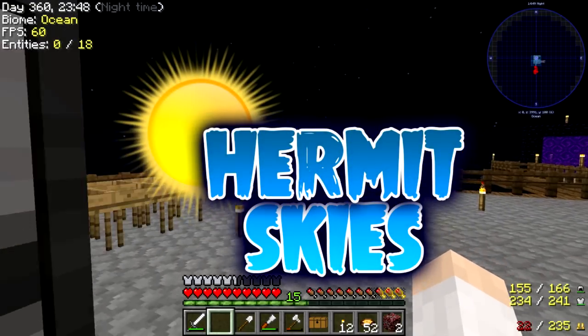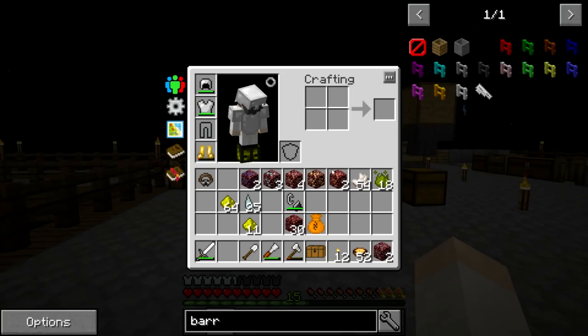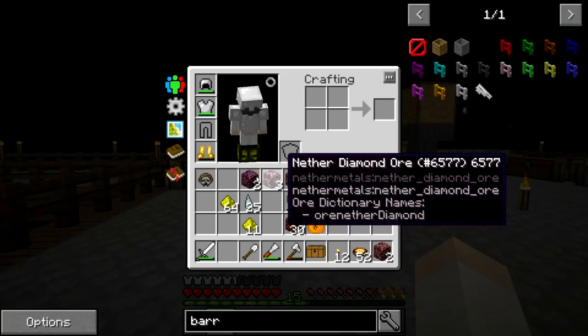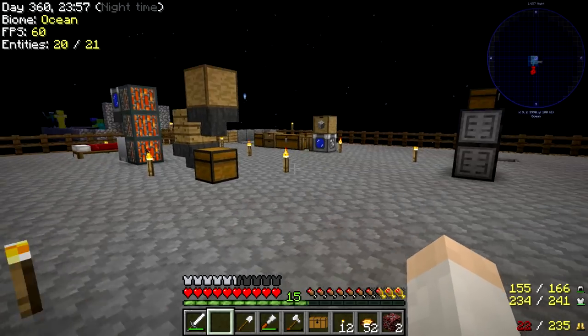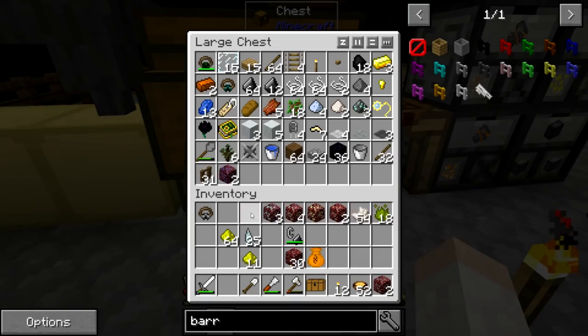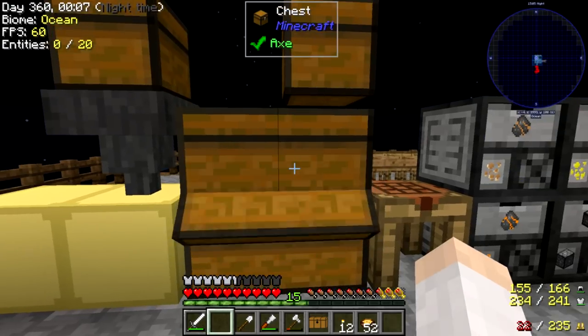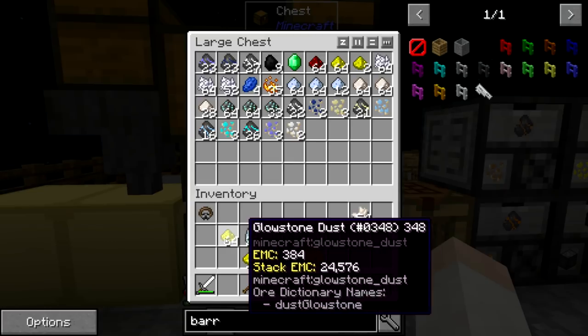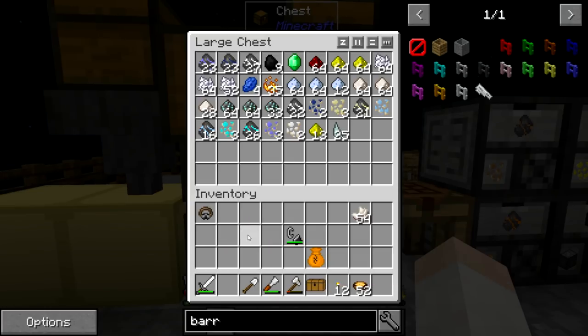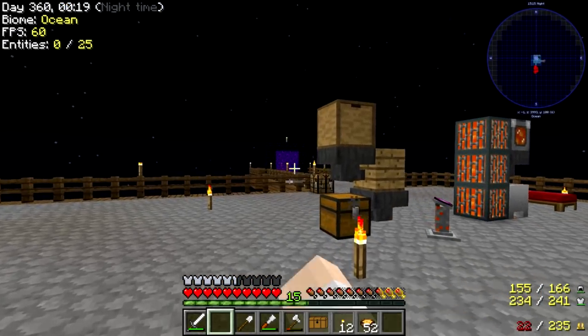Howdy guys, Cub here, and welcome back to Hermit Skies. Last time we left off, we were in the nether. I gathered just literally a handful more ores from the nether. I'm going to dump these off in one of these chests. We got just a few more — not really too much. We also got a little bit of glowstone, some prosperity shards, some quartz. That's pretty much it because my pick broke and I had to come back pretty much immediately.